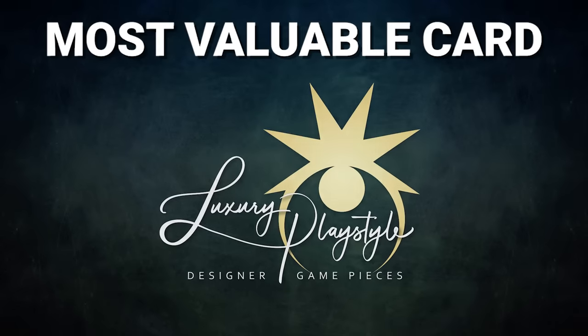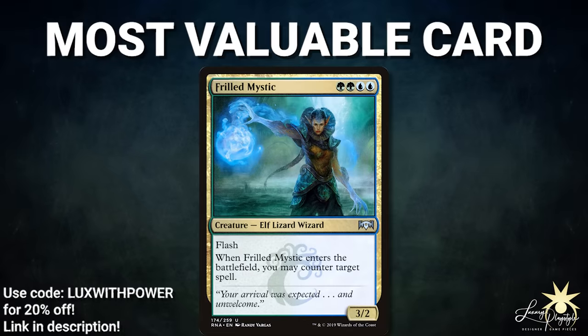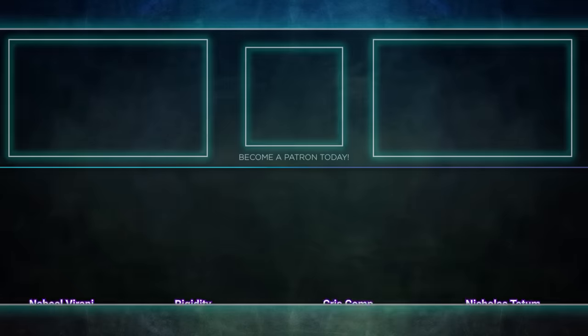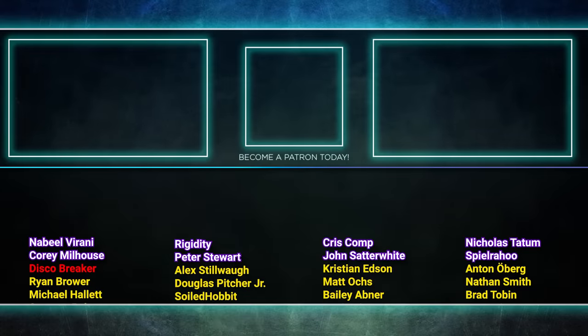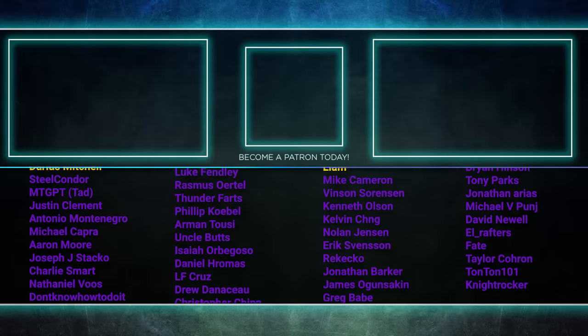The most valuable card in tonight's game, sponsored by Luxury Playstyle, goes to the Frilled Mystic. At first you might ask, wait, this never really did anything — but it actually did so much more than at first glance. Once Alyx had this under Deadeye Navigator, everything about the game changed. Every single spell cast was met with deliberation, discussions on priority, and how the rest of the table could beat the engine he had online. Everything had to be done with the knowledge that at any time Alyx could counter the spell in question. Well, that about wraps it up for this episode. Tune in next time when we duke it out to see who will be king of the competitive EDH table. Thank you so much for watching and we will see you next time.